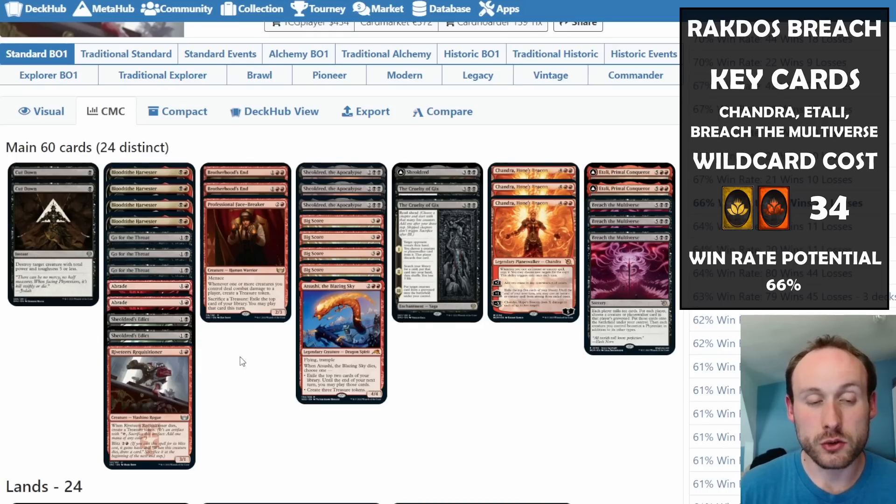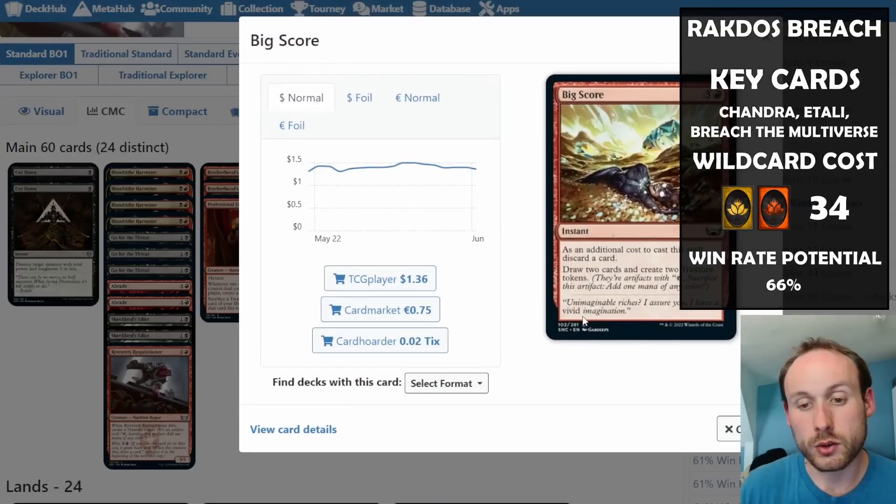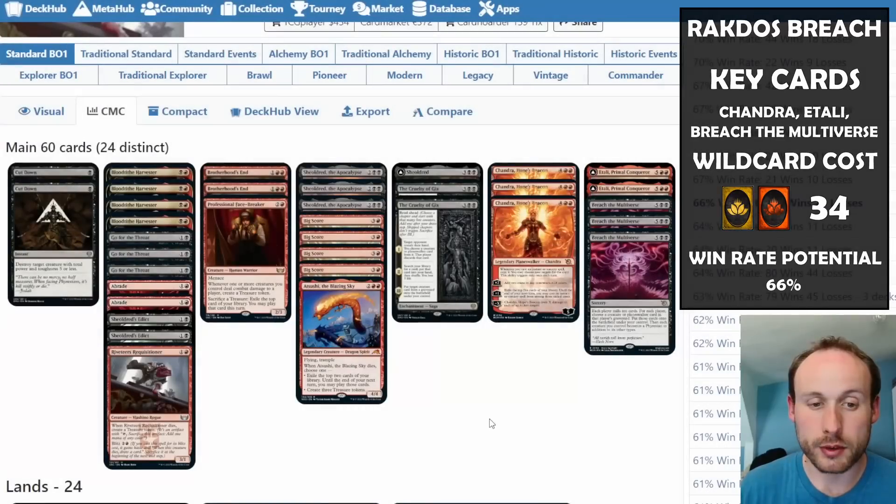All these treasure-making elements — Face-Breaker, Riveter's Requisitioner — are essentially trying to replace the Goblin from Fable. We have Sheoldred because it's a black deck. Big Score works really well with Sheoldred — fix your hand like Fable's second chapter, draw two cards for four life gain from Sheoldred, and create treasure tokens to help ramp.